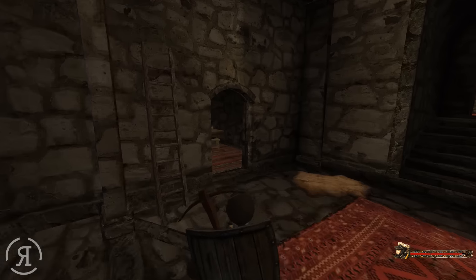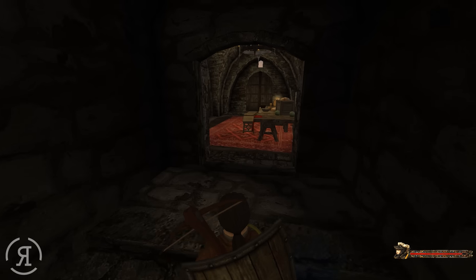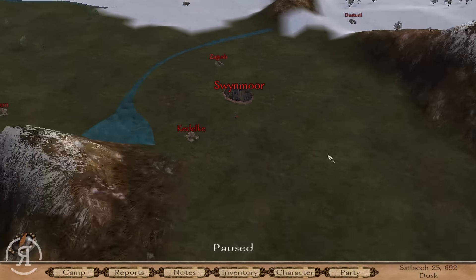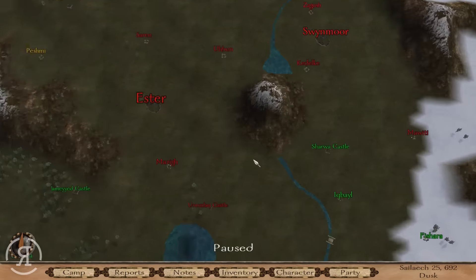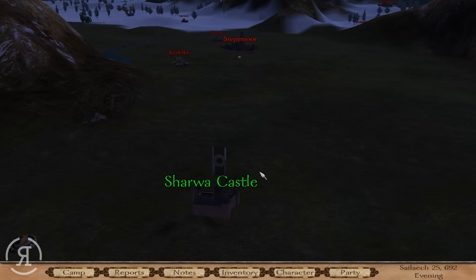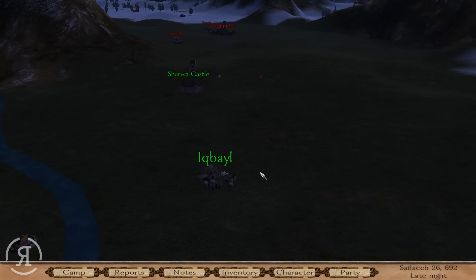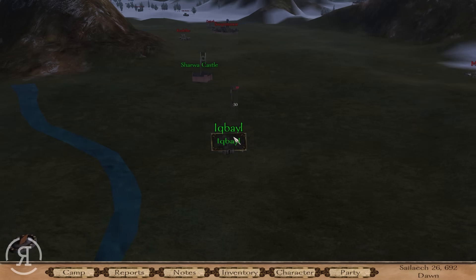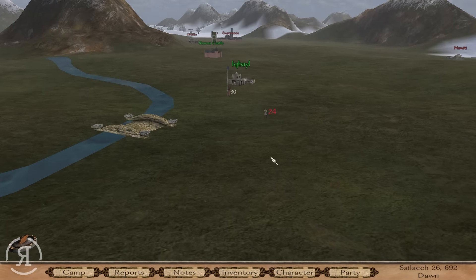He'll need 12,000 gold — I was going to say just pay him one! He seems like a trustworthy companion but unfortunately we will not be able to field him this time. Let's see where Mordagan actually is — all the way down there, okay, not too bad. I think we should be able to take on a regular bandit party. We'll stop at a couple of villages in case they're being raided by bandits, as we always want to maintain good relations.